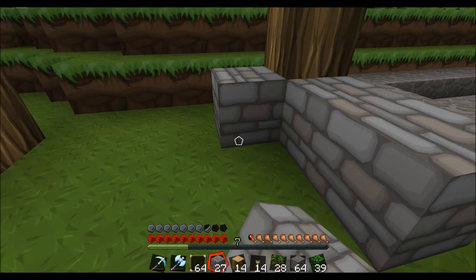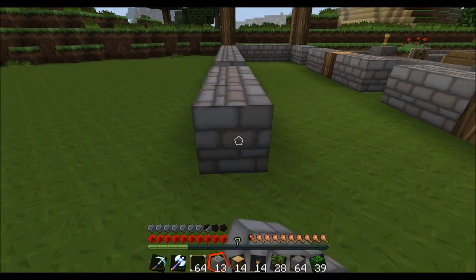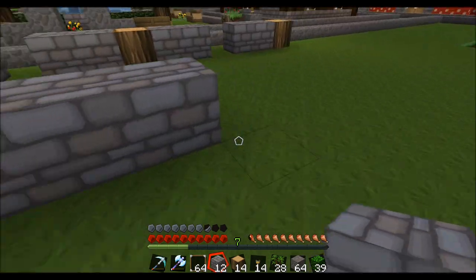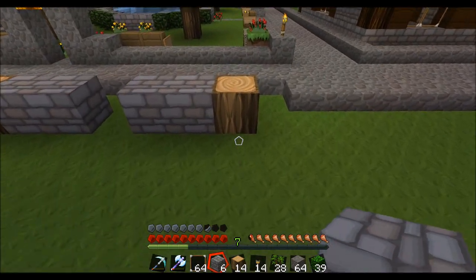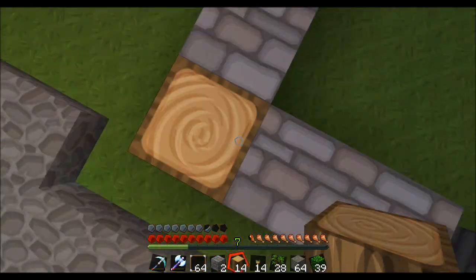And it's just going to wrap completely around other than those few areas. Actually on this back end, we're not going to be adding any solid wood because it's just kind of the back way. No one's really going to be coming back here, but this is really where the aesthetic appeal is going to be.